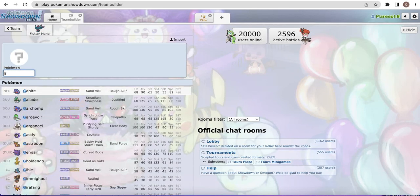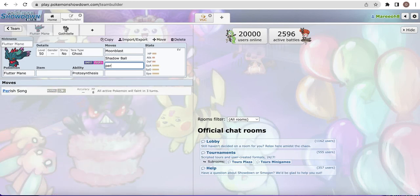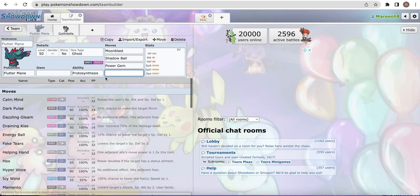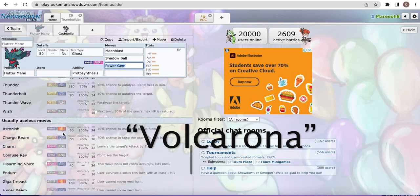Sometimes Fluttermane can be paired with Gothitelle to use Shadow Tag and Perish Song to trap opponents in. This can be very good as there aren't many Ghost-type Pokemon in the format right now other than Fluttermane and Gholdengo. Another move that's been used on High Ladder is Power Gem - this is for Volcarona. Volcarona can easily wall Fluttermane, as Shadow Ball isn't doing much, it has very high special defense, and resists Moonblast, so Power Gem can be a very good way to KO it.